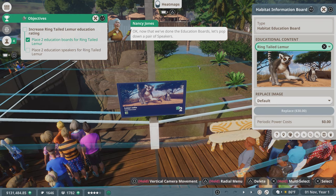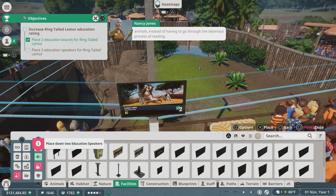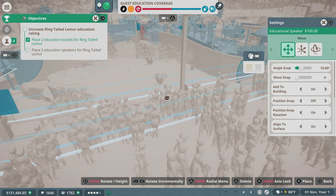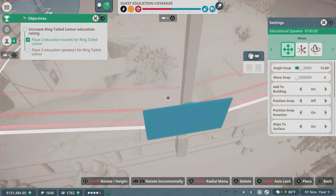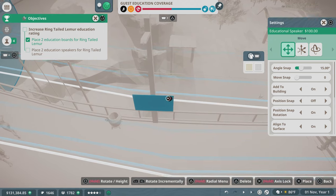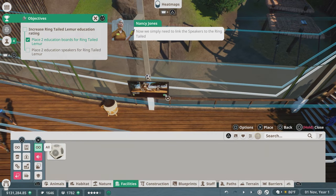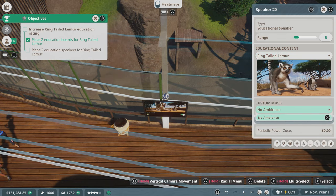Now that we've done the education boards, let's pop down a pair of speakers. Speakers play audio to guests so they can learn while they look at the animals instead of having to read. One important thing: don't put the speakers too close together — if you do, guests won't be able to understand what's being said. You could put the speaker on the pole above or below the board. So one right there and one over here — that would be far enough away.